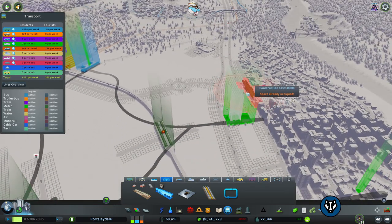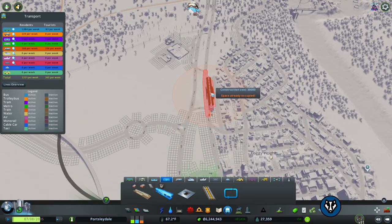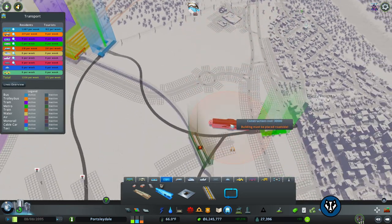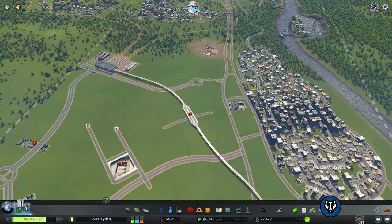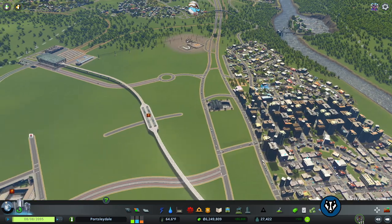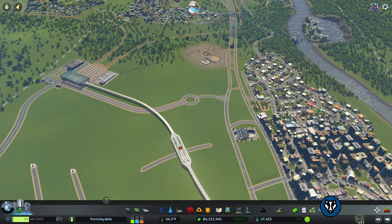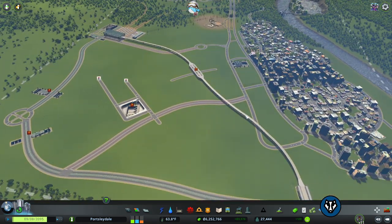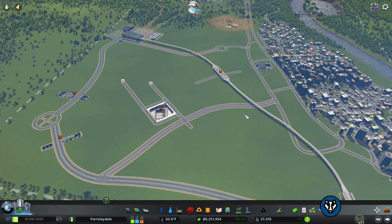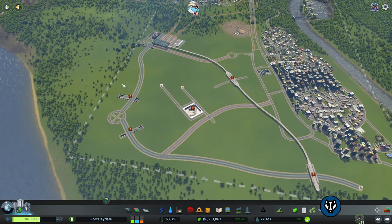We've also got to think about the noise level of these things — putting that right next to all these residential guys is not going to be good for anyone. And it is suburbia as well, so I don't think they really want to be disturbed too much. Those people are kind of like me — I like to live in suburbia and trek to a port like this to go somewhere. Okay so we've got a tram line, buses that can go in and out later.